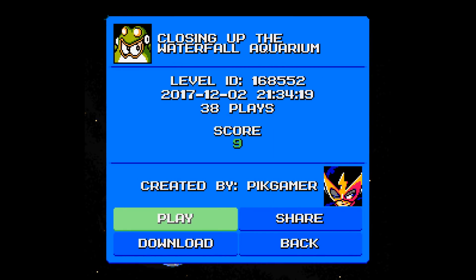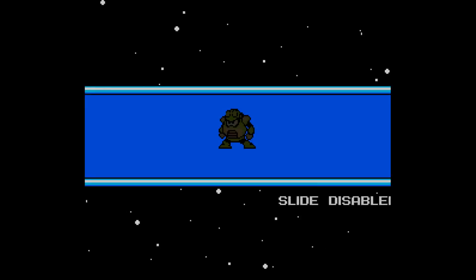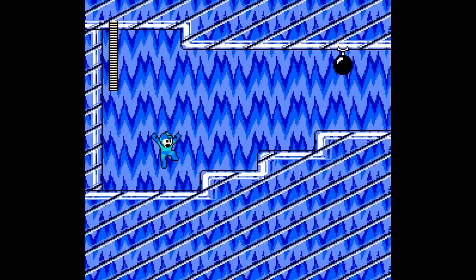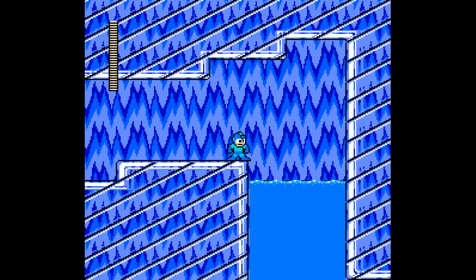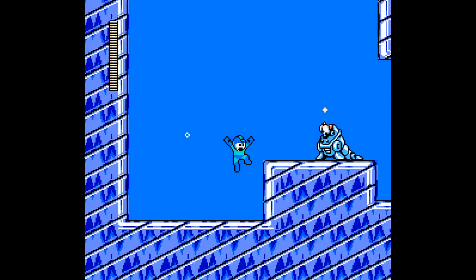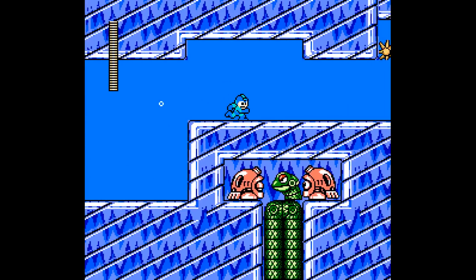Third level on the lineup is Closing Up the Waterfall Aquarium by Peak Gamer, with 38 plays and a score of 9. Getting through all these levels pretty quickly. I may even be able to cover 7 levels in this episode. Don't count on it though, as I expect the 6th level to be rather difficult.